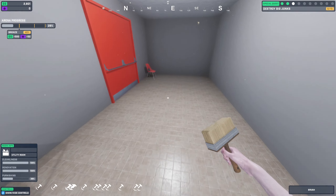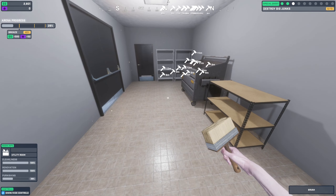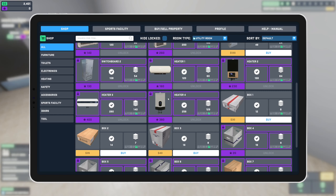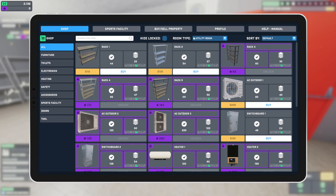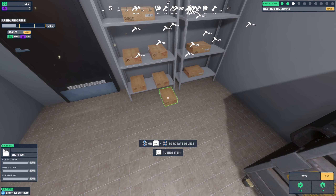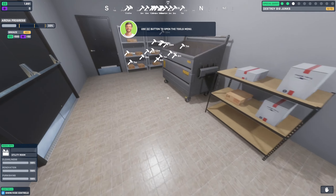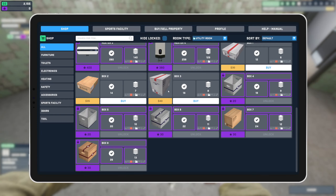This storage room is 100 percent clean, 100 percent renovated, and now we just need to add furnishings. Typically a switchboard is near the exit. Place boxes on the shelves. The AC would be at the top because cold air falls. There we go — it is 100 percent furnished, 100 percent renovated, and 100 percent clean! It's nice that it has the icons on it so I can tell what I need to use.